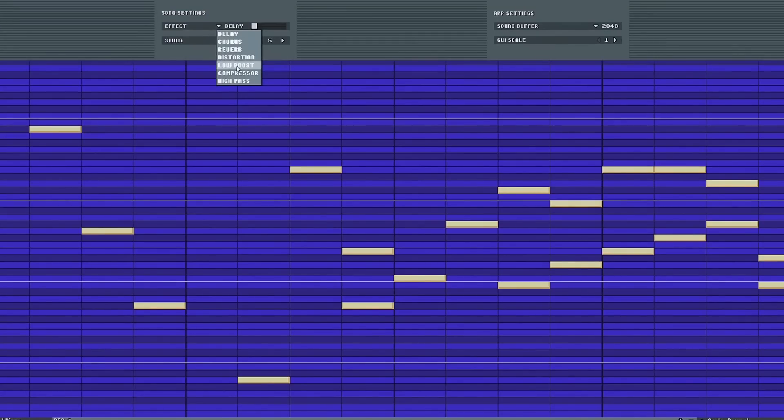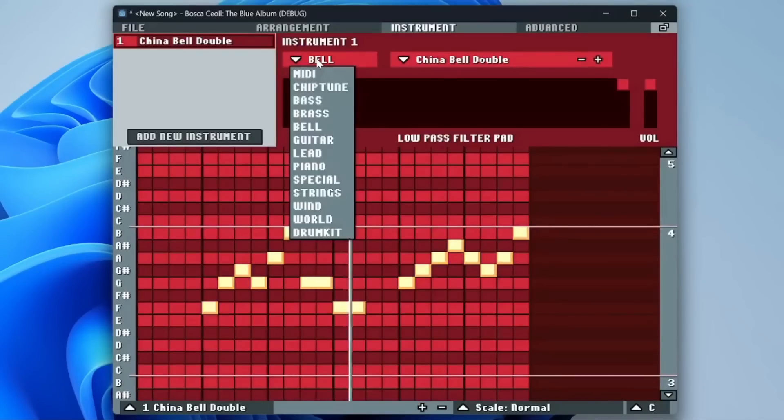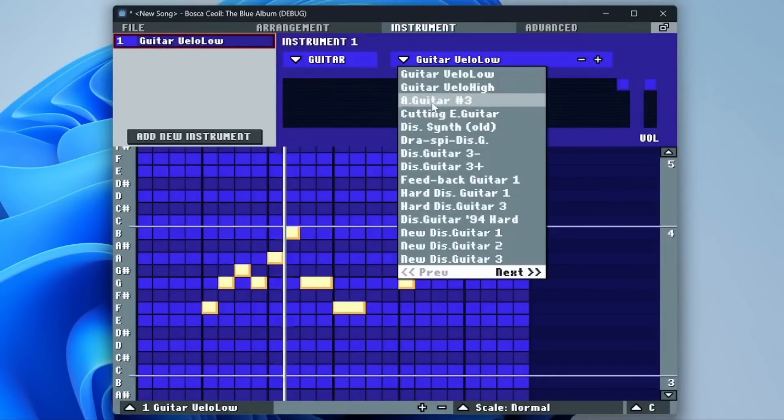The drag and drop compositor and arrangement editor allows you to rearrange patterns on the timeline, create variations, and build multi-minute songs using up to eight channels. With over 300 instruments, you can easily switch sounds to find the perfect fit. Once you're happy with your creation, export your work to WAV or MIDI files to share or use in your projects.